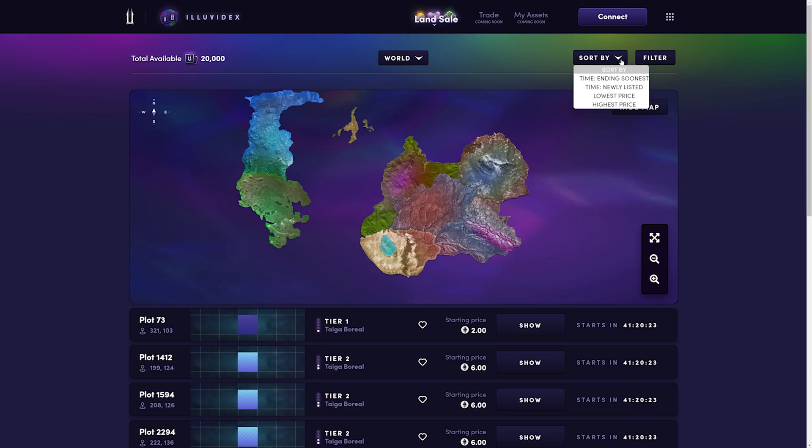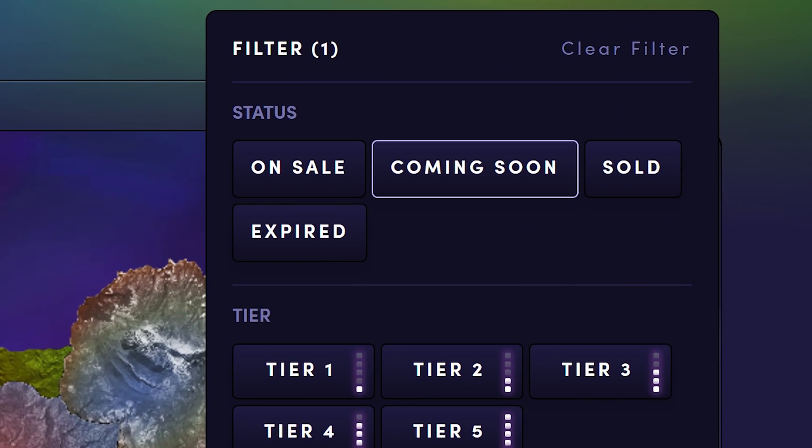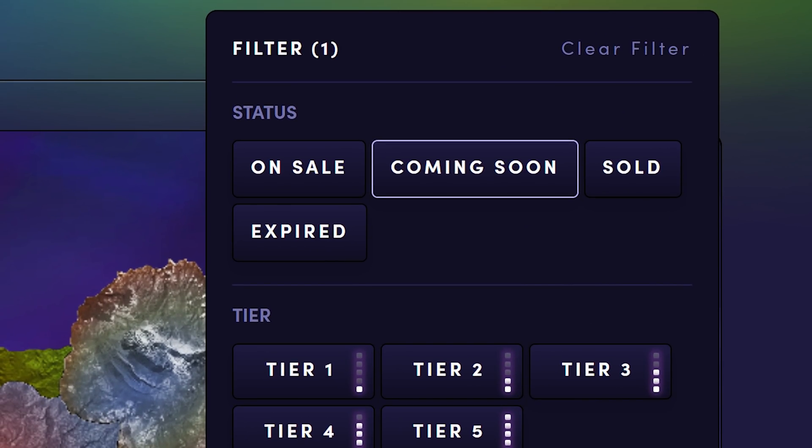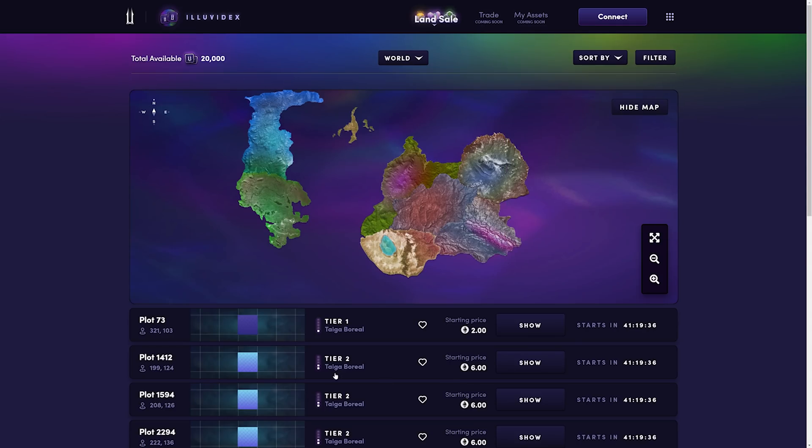The sort by tab allows you to sort by time with auctions ending soon or auctions that are newly listed, lowest price, and highest price. You can also filter by a number of statuses, including on sale, coming soon, sold, expired. All the tiers are here — you can click apply once you've selected your tiers. If you want to get rid of all the filters, just click clear filter at the top, and it'll take you back to the fresh default view when you arrive at the Illuvidex.